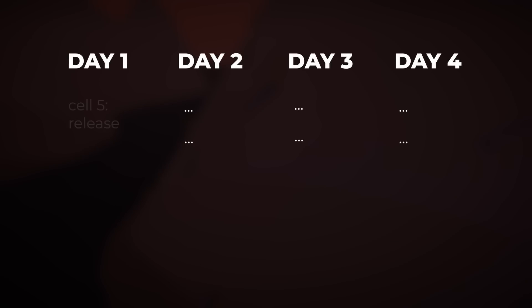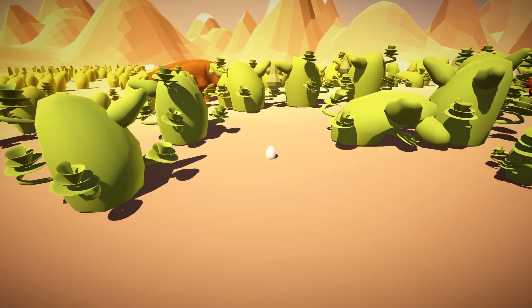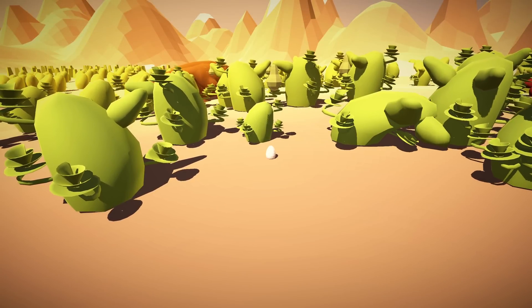So say a plant at cell 5 releases a seed at day 1. This new system will immediately decide it will land on cell 7 at day 4, put it on the list of things to do at day 4, and then forget about it until it actually is day 4 and it checks that to-do list again. Because this new system is so much faster and convenient to work with, I immediately started to use it in other places in the code as well.